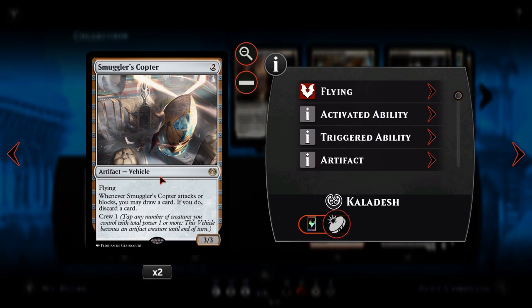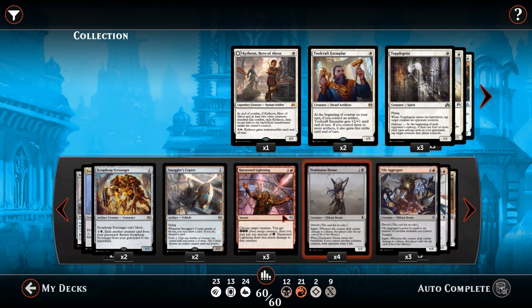We then have Smuggler's Copter — a Kaladesh staple at this point. It's a two-drop 3-3 flying artifact. Whenever it attacks or blocks, you may draw a card and then discard a card, and it has Crew 1. Every single creature in our deck can crew it, so it's great for sorting our hands. This is an alternative to card draw spells like Read the Bones — we don't really need them because we have Beaumat Courier and Smuggler's Copter to loot away extra lands or find the best answer. It's also a colourless spell that untaps Nettle Drone.